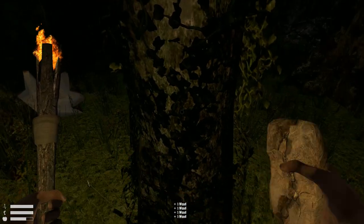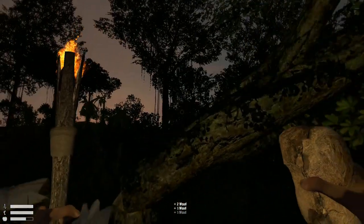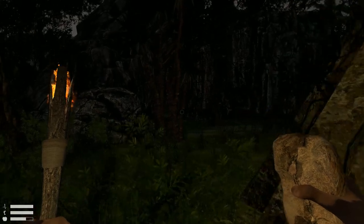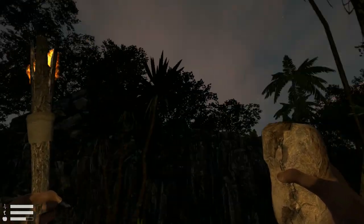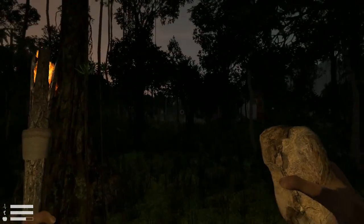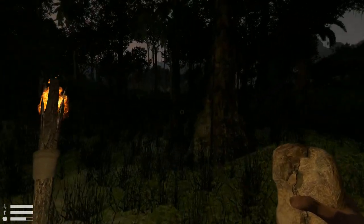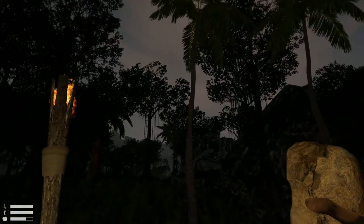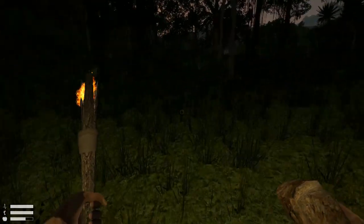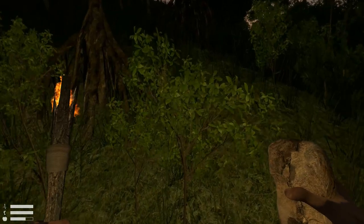I've been gathering a bunch of wood so I have some supplies ready. In the game there are metals — copper, iron, and tin — found in caves around the islands. There are also boats you can make to go island to island. The game runs really smoothly. The overall look is standard but the character movement feels a bit slow and sluggish when walking, though running feels like a realistic pace. Now I'm looking for berry bushes — they have little red berries on them and are a quick easy food source.